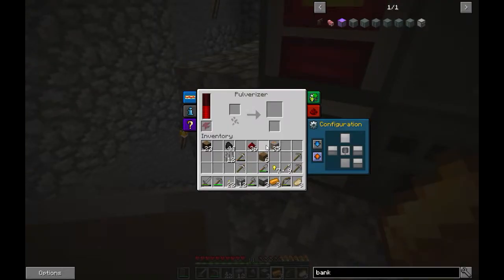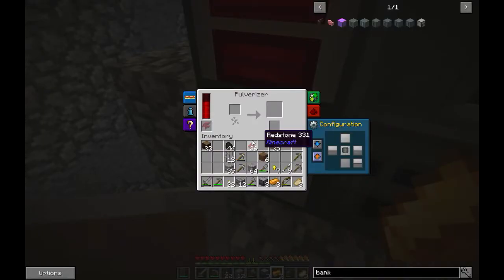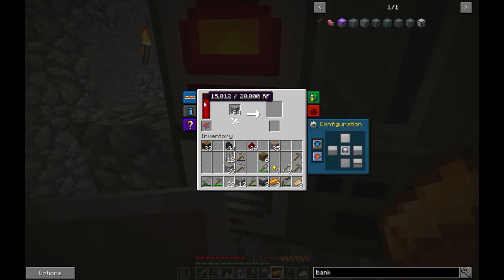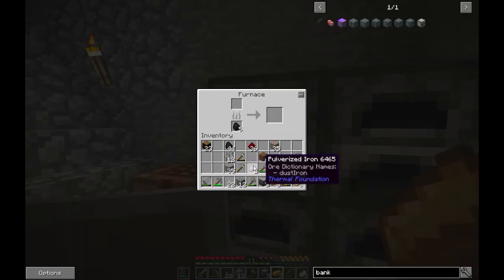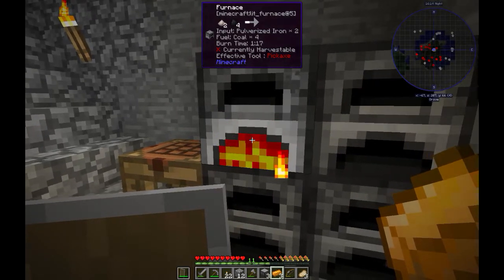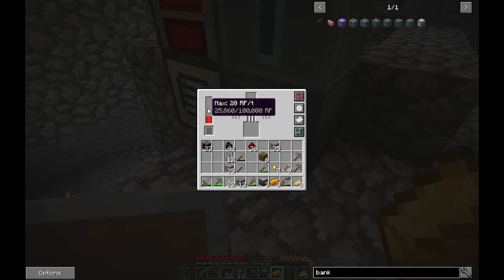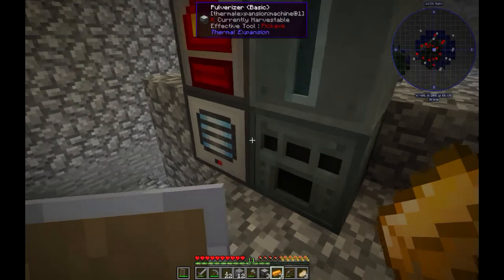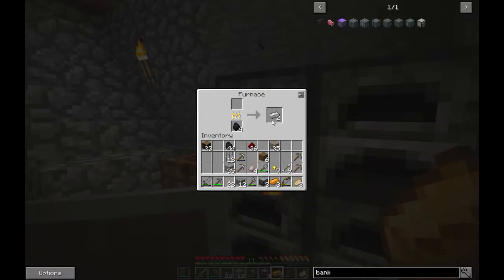For now I will pulverize some iron because we will need so much of it. I will cook iron in the furnaces for now because I don't have enough power for the machines yet. I mean, I have power, but it's the same speed. You need a capacitor to speed it up.